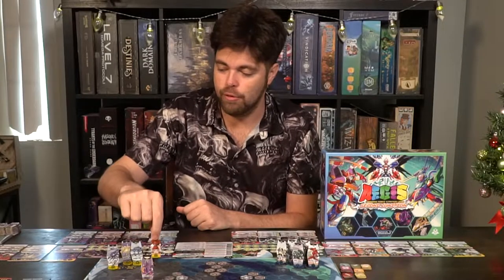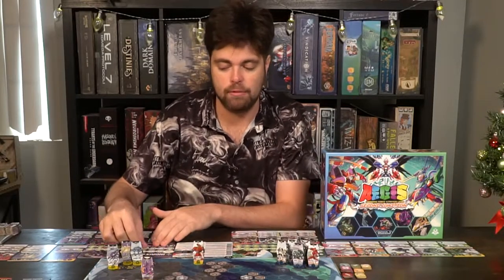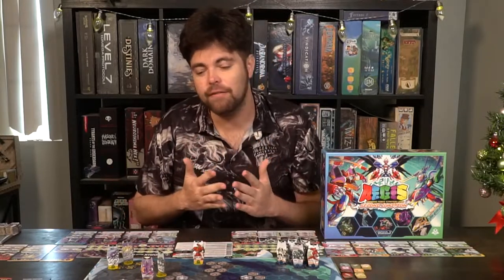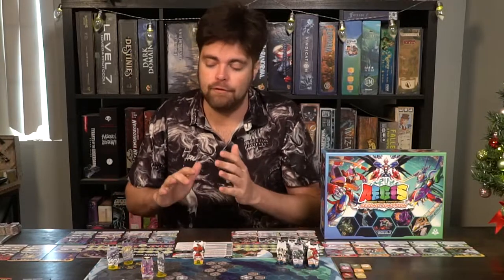After you've activated and used an ability, you can move on to the next robot. You can move another robot — you don't have to use the full movement if you don't want to — and keep spending your energy until you have no energy left. At the beginning of the game, you're not allowed to attack any opponent's robots who haven't activated yet, so you basically want to position yourself on the first turn. After you've activated all the robots you'd like and used any of their abilities — only one per robot — then you're done.